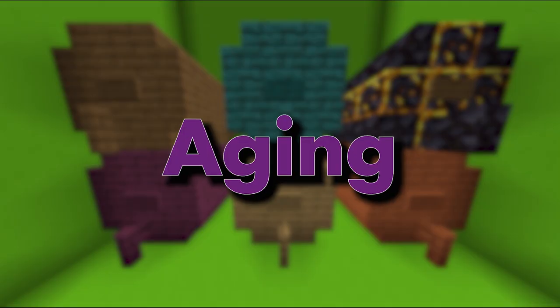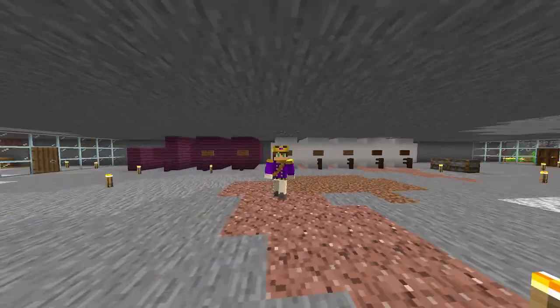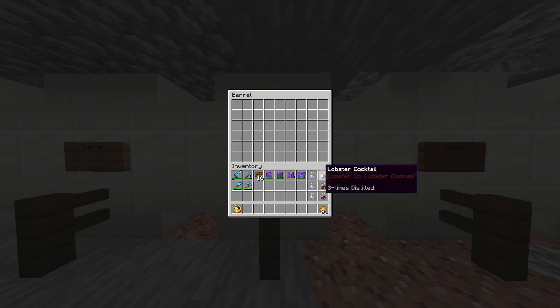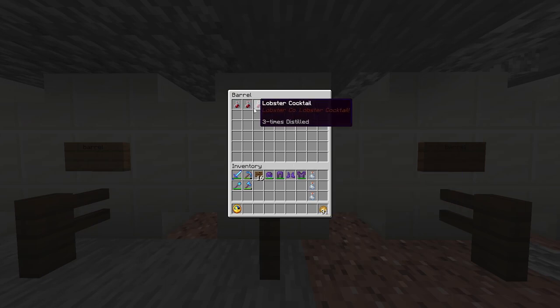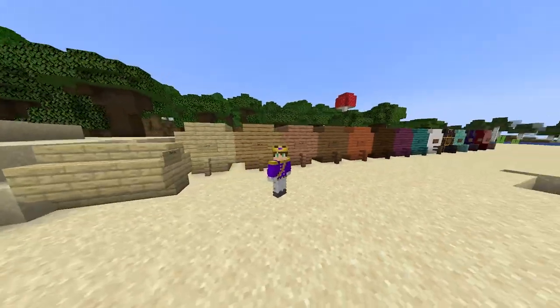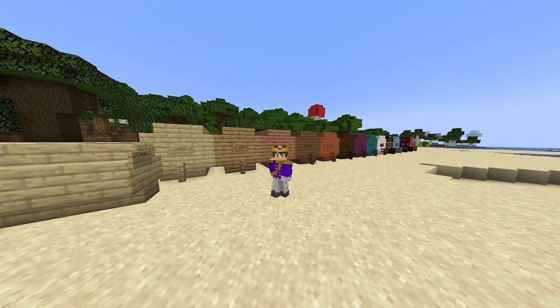Aging is one of the most time-consuming processes of brewing. Aging is placing your distilled brews in a certain barrel and waiting for them to gain quality. There are two types of barrels: small and large. I suggest using a large barrel if you have enough space, but if not, use a small one.